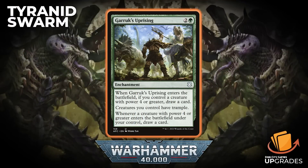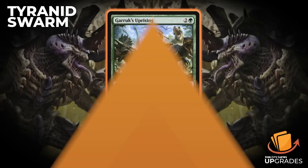For draw: Garruk's Uprising is a two generic and green enchantment — whenever it enters the battlefield, if you control a creature with power four or greater, draw a card. Creatures you control have Trample, which is a huge benefit. And whenever a creature with power four or greater enters the battlefield under your control, draw a card. Really good for big creature decks where creatures are coming in with +1/+1 counters.